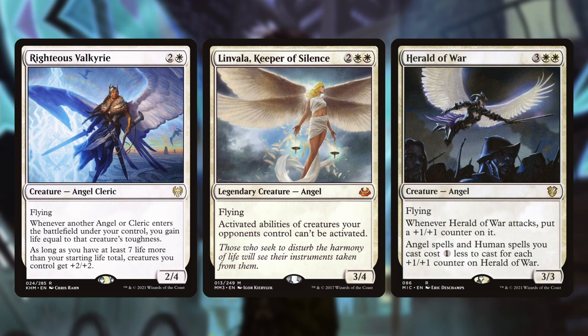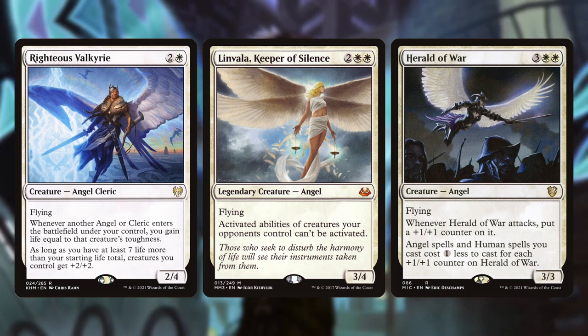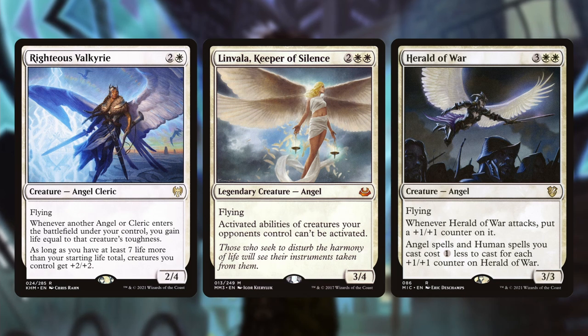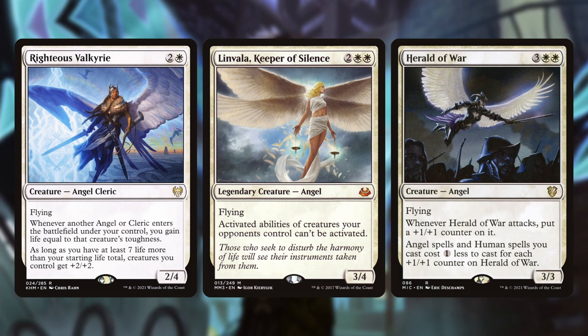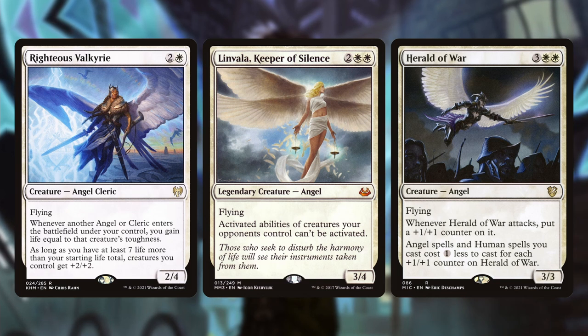Righteous — whenever another angel or cleric enters the battlefield under your control, you gain life equal to that creature's toughness. If you get Righteous down and get that life gain going, you can slowly work towards a big board buff. Herald of War, whenever it attacks, puts a plus one counter on it, and angel and human spells you cast cost one less for each counter on it. With enough plus one counters, you can get Avacyn down for just three white mana with Herald of War on the battlefield.